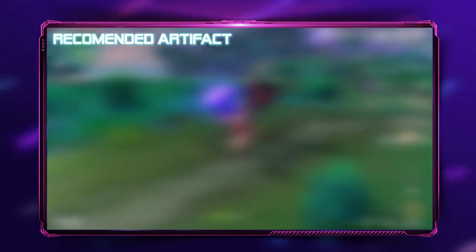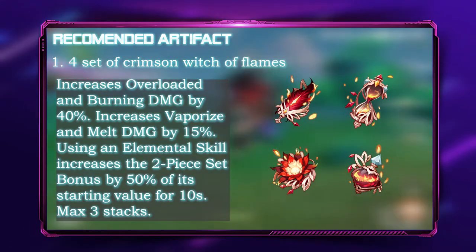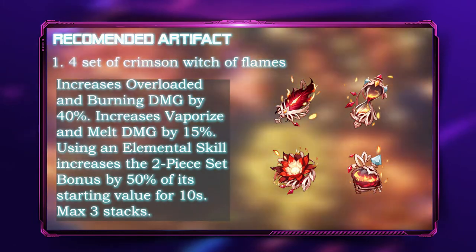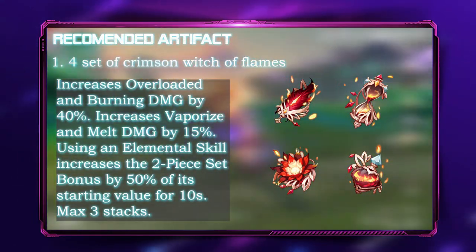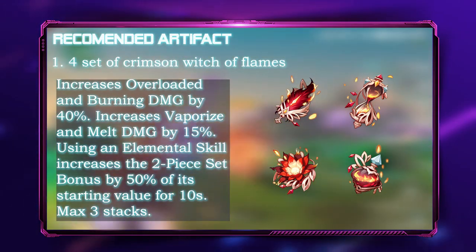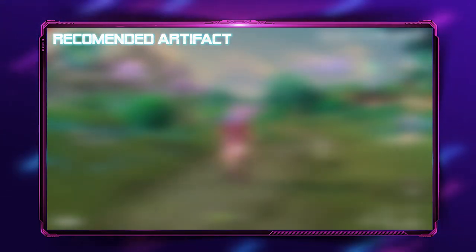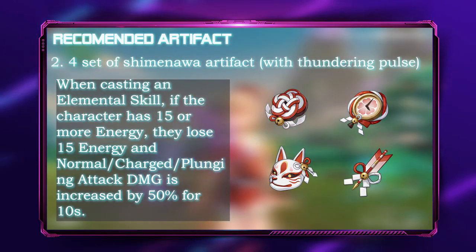The first one is the 4-piece Crimson Witch of Flames. This will boost her pyro damage by 15%, overloaded and burning damage by 40%, increase vaporize and melt damage by 15%, and boost pyro damage by 50% every time she uses her elemental skill, making a total of 65% pyro damage bonus.